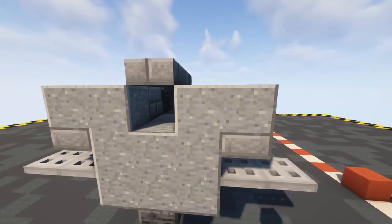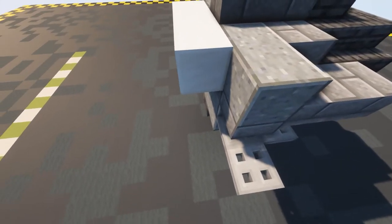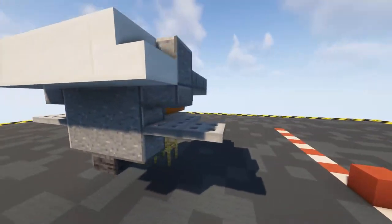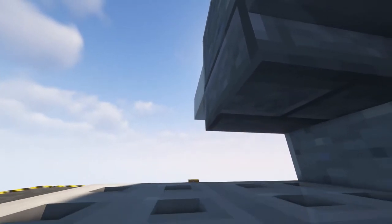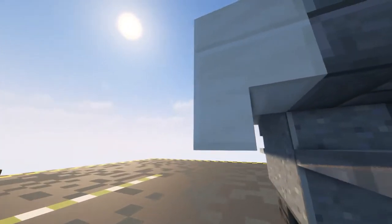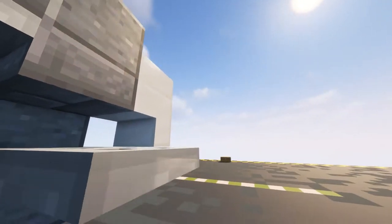Continuing to bulk out, grab some blocks of quartz and put in a block here and here and here so we end up with a three running across the top, then put in a stair either side - one there and one there. Underneath get an upside down stair facing the front, so go underneath and put one there and then come around to this side and put one in like that.